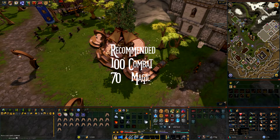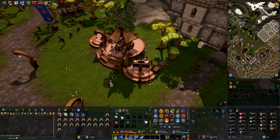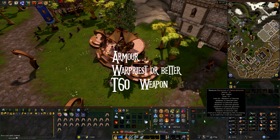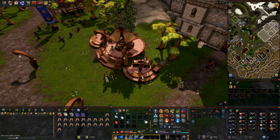I recommend about 100 combat to do this, and 70 magic should be high enough to be able to farm Dagonoth Rex pretty easily. In terms of armor, I would recommend something like Warpriest or better and the use of a T60 weapon. I'm using Warpriest in this video and the Zamorak staff and I found it pretty easy.